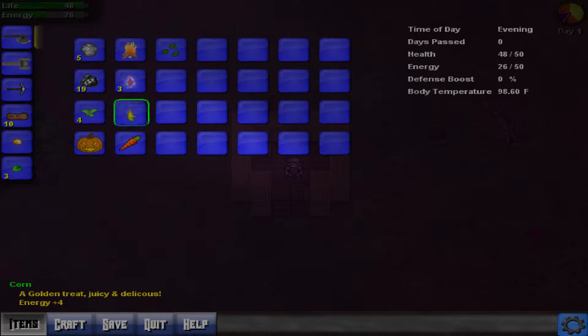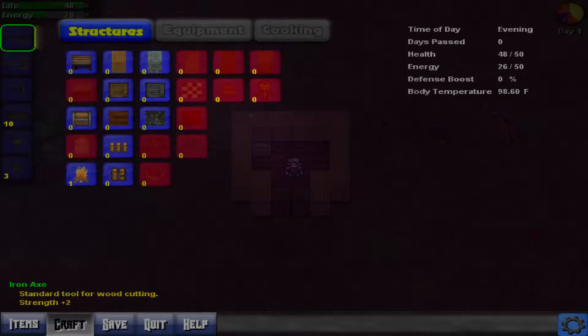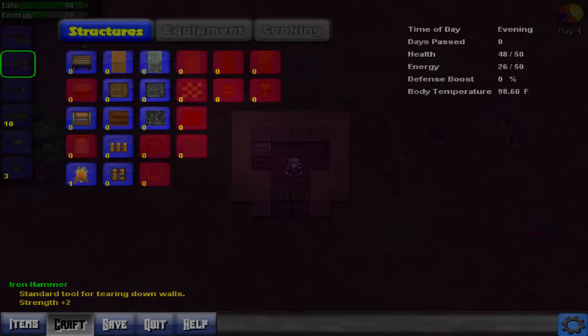Did I ruin anything? There's corn, a carrot, herb seeds and herbs. Can you make seeds? Equipment... cookies? No. Looks like you would have to go and find the seeds, it would seem.